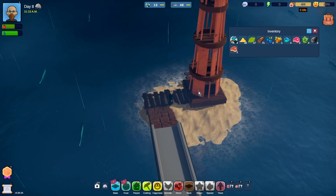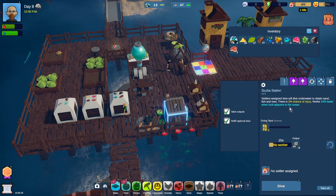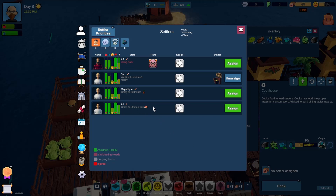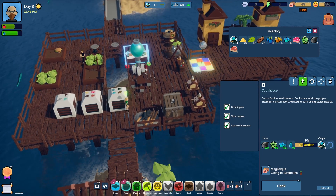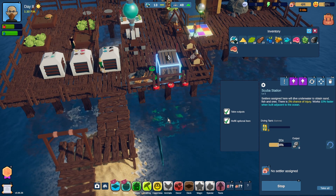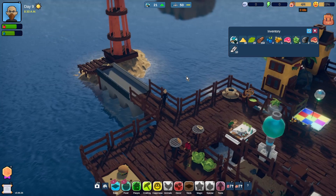I need ten steel to repair it. That's going to take some time. Grab that. I could assign a worker to this, but there is a 2% chance of injury, which is not ideal. Let's assign Magnifique to the cooking station, that will keep some food coming in. I don't really want to put a worker in here because they'll almost certainly get injured, so I'm going to do this myself. There's our ten steel - we can now come over here and presumably repair the lighthouse.